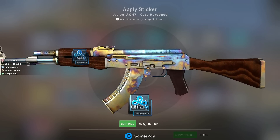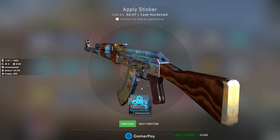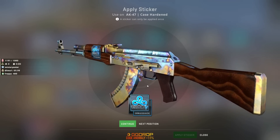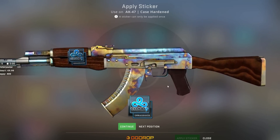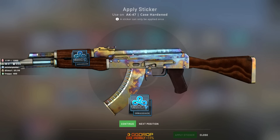This is plastic surgery for CSGO. So I've got this nice AK, Pattern 387. It's a tier 1 blue gem. Very expensive, very cool. But it's missing the whole front here — it's not blue.